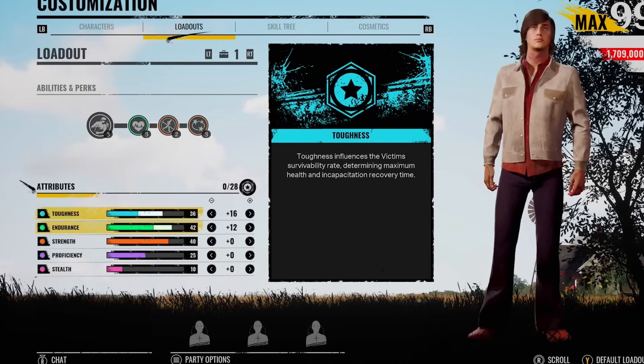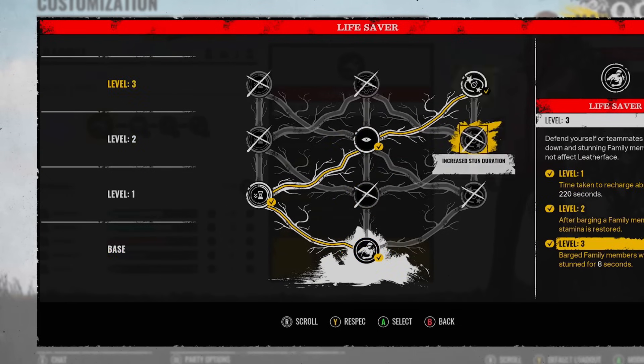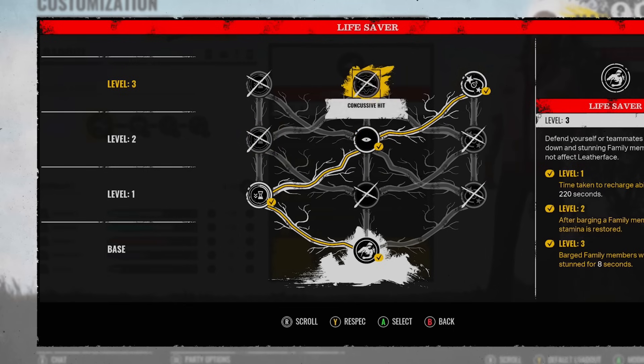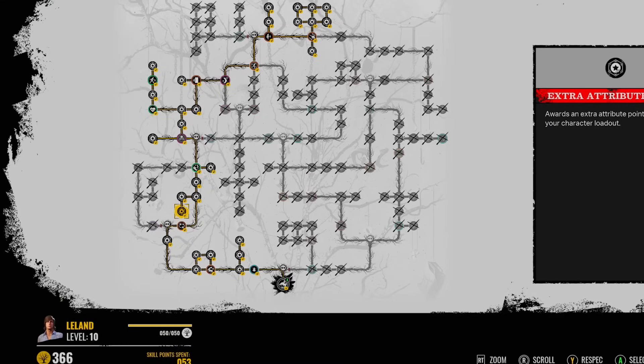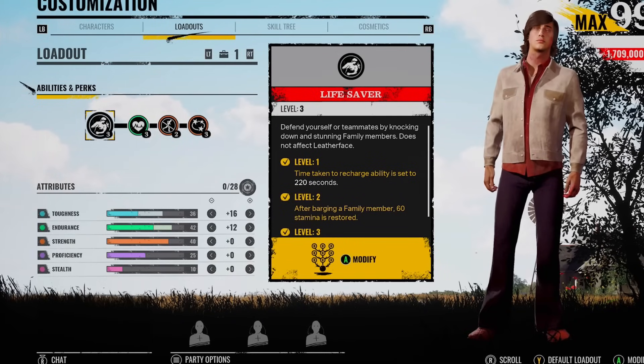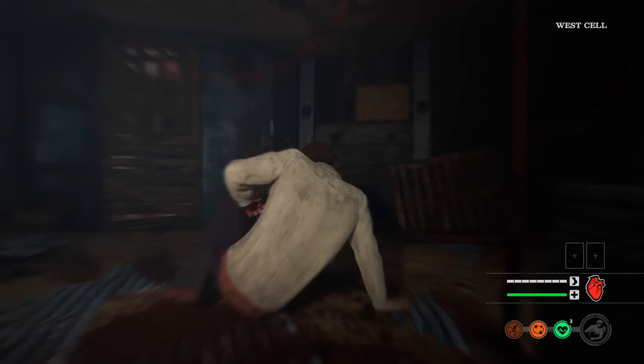And then I use Chew's Fight as the last perk. We've got 36 points into the toughness, 42 into the endurance. This is my ability — I always go down the route of increasing the stun duration. You want them to be stunned for as long as possible so you can actually get away from them. And this is the skill tree I use to unlock it. We've got some really good games for this build. You're always going to expect some memeable games with Leland. Let's get into one.